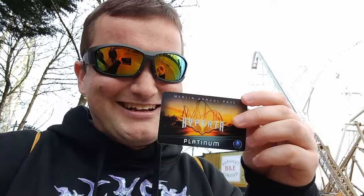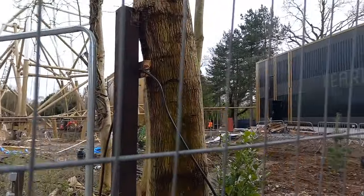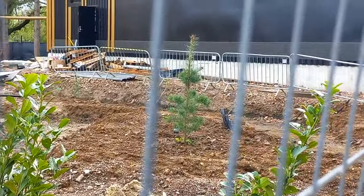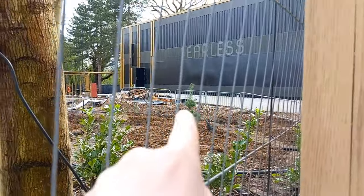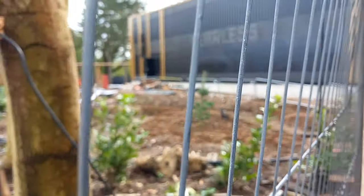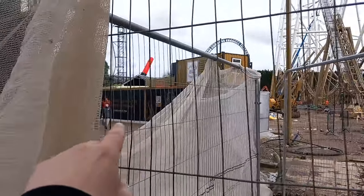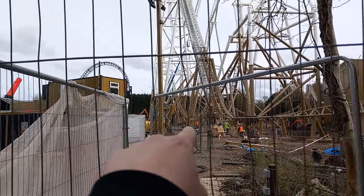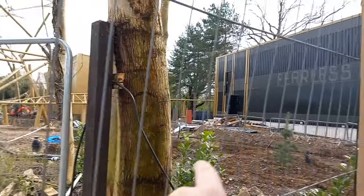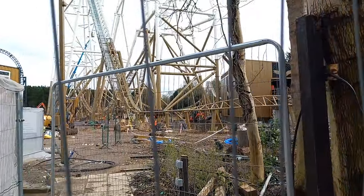Bring it on — it is the golden glory baby, honestly I can't wait! As you can see from here, you can see the ride, and down here around the plant, all around here is the queue line layout. The plaza is over there and you'll be walking through those buildings — that's your plaza point. Then the ride entrance will be over there, and the queue line is going to look mental.